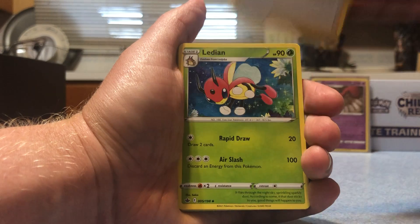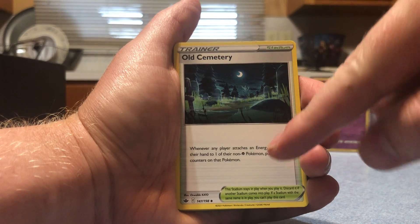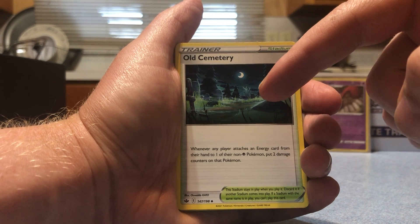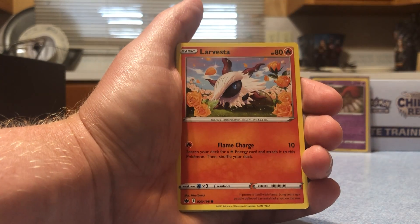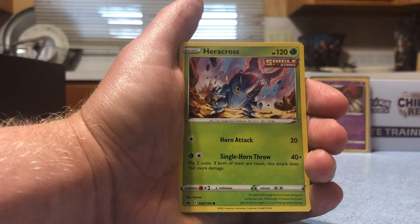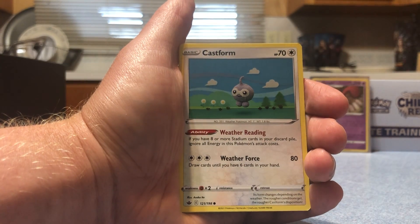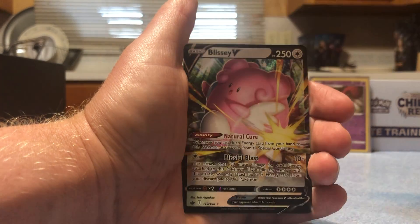We've got Avery, a Ledian, Old Cemetery - whenever any player attaches an energy from their hand to one of their non-Psychic Pokemon, put two damage counters on that Pokemon. Larvesta, Maractus, Heracross, Diglett, Castform, a reverse Inkay.